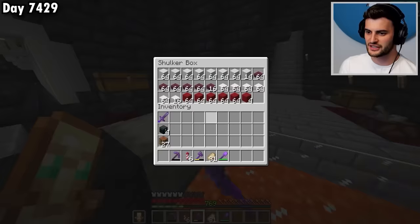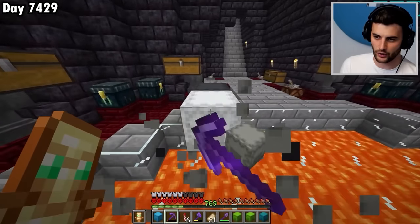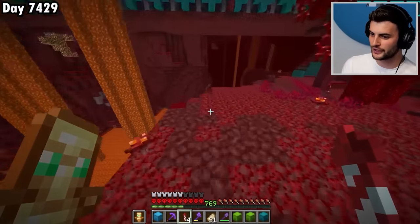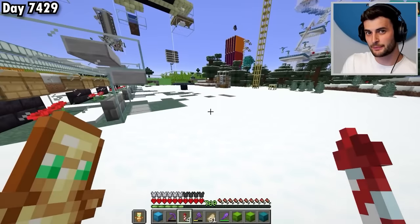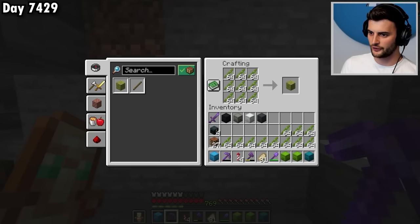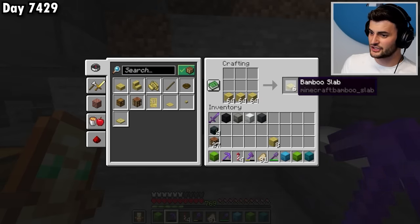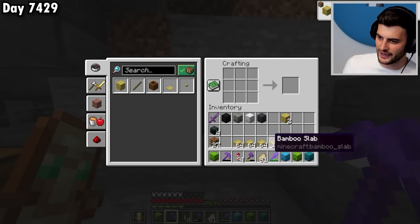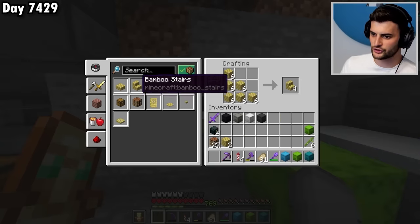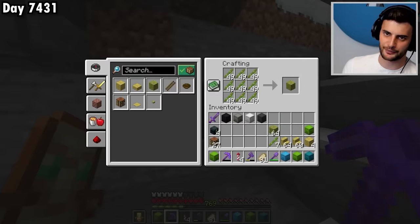I've now gathered up almost every single item needed. However, I'm a little bit low on bamboo blocks — I only need 15 more of the actual blocks themselves, but I also need bamboo stairs and bamboo slabs. I can obtain those by turning bamboo into planks and then into slabs. I now have all of them, and I can focus on getting 240 stairs. That's all sorted. I'll bring back a few extra bamboo blocks for good measure.